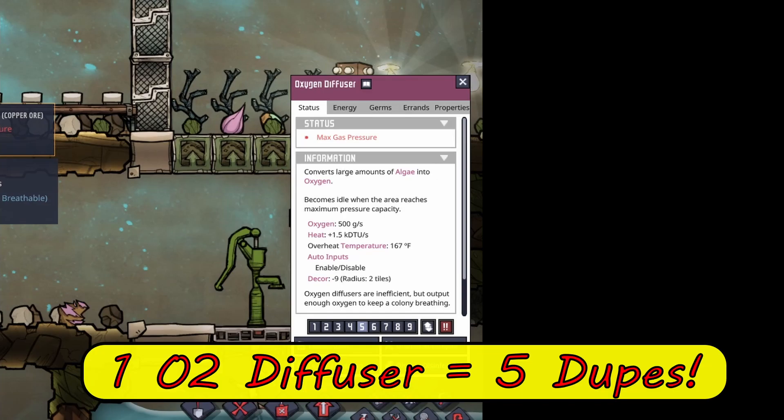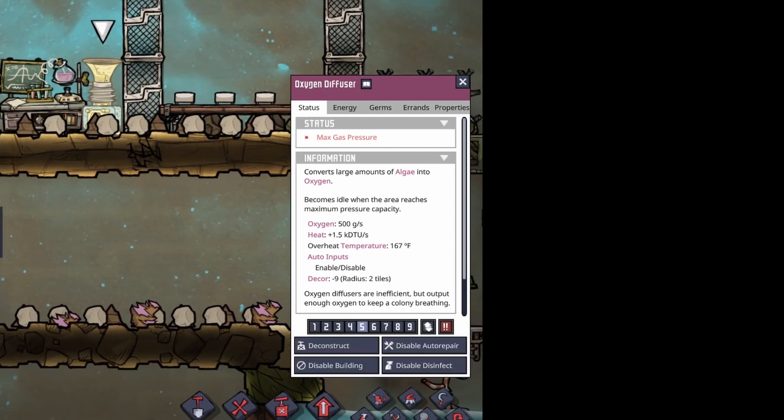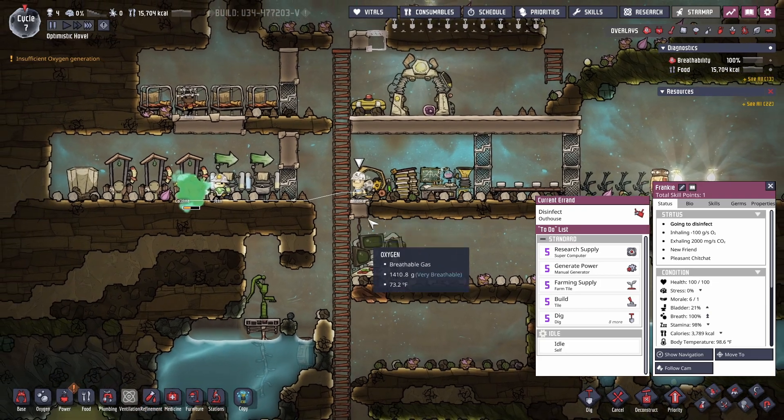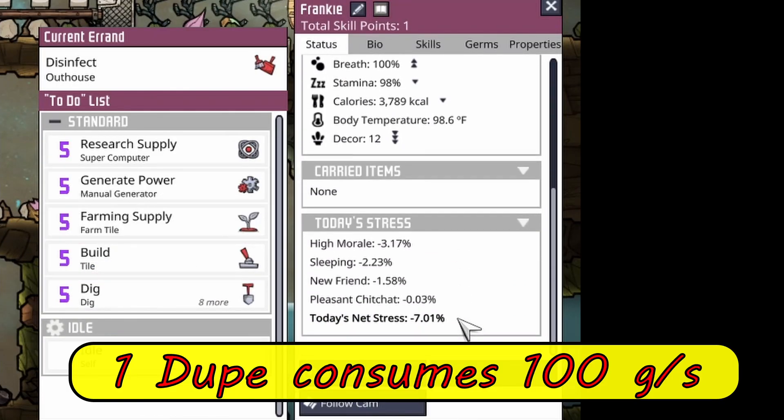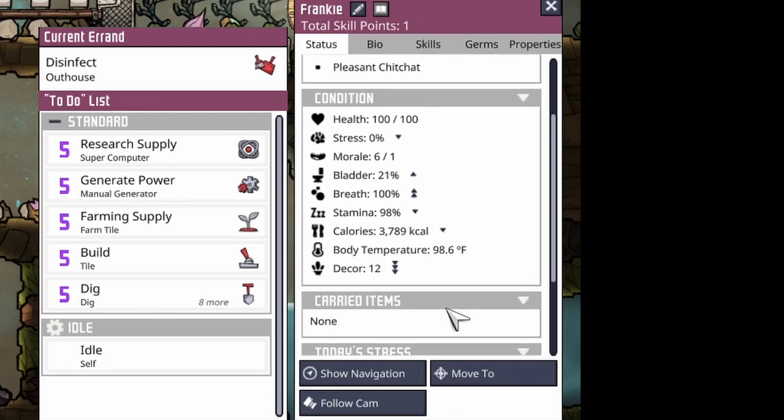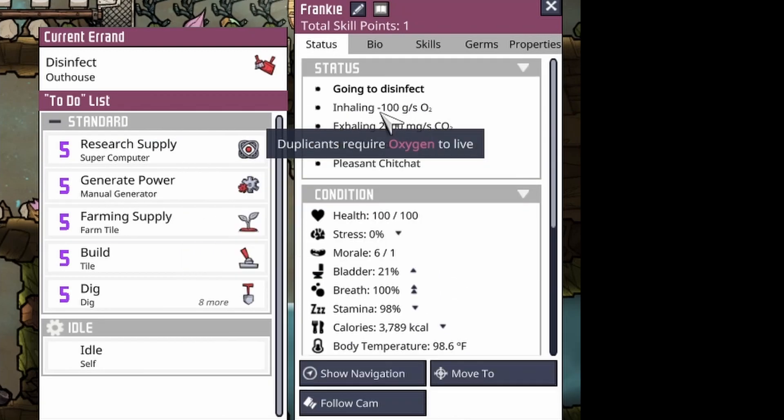With a single generator being able to support up to five dupes, this issue crops up due to max gas pressure. Just to make sure, check out Frankie — you can see here that he inhales 100 grams per second. In addition there are a lot of other fun little details here that can help in keeping your dupes healthy and happy.